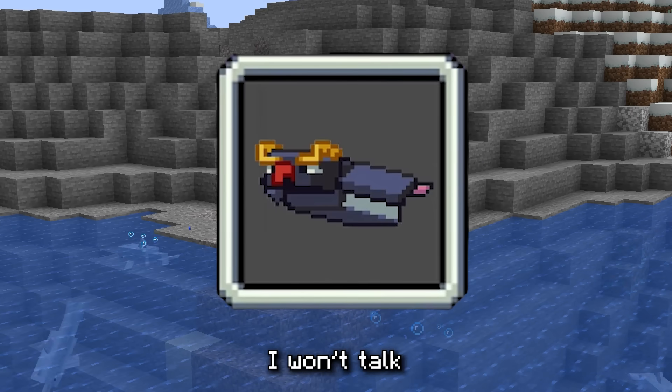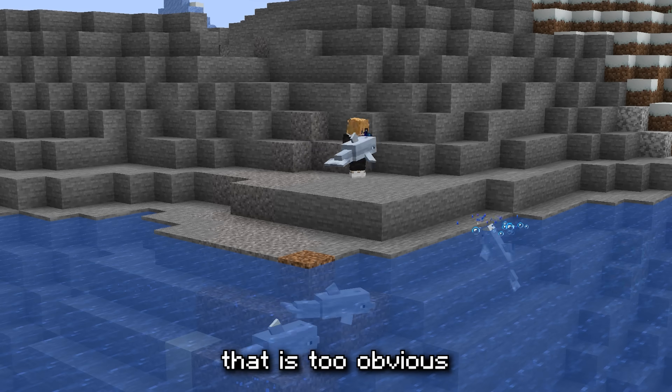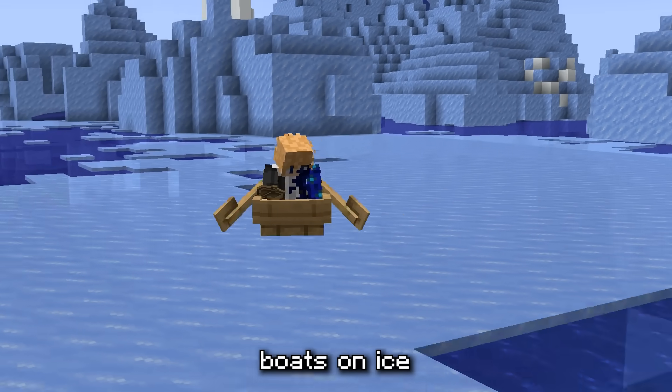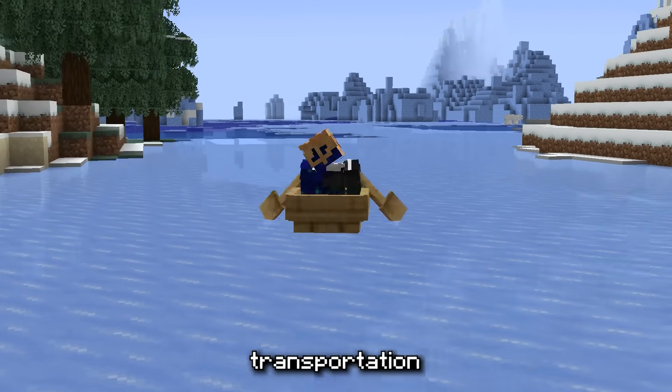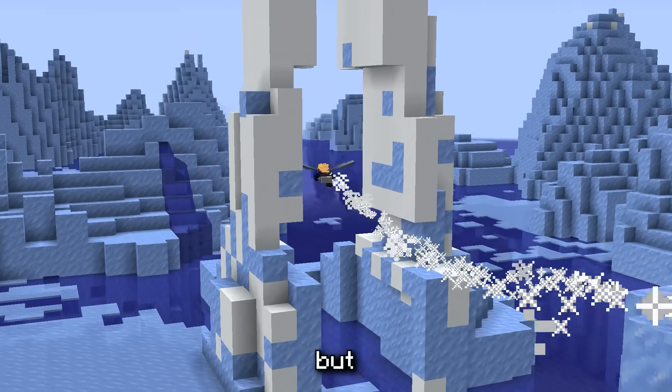Let's talk about the penguin. I won't talk about how this is very similar to the dolphin's grace effect — that is too obvious. What people aren't realizing is that this has the potential to work on boats on ice. And if that is the case, then we are looking at Minecraft's fastest transportation yet. Faster than the elytra, even with rockets. But if it doesn't work like that, then it's useless. But it could!